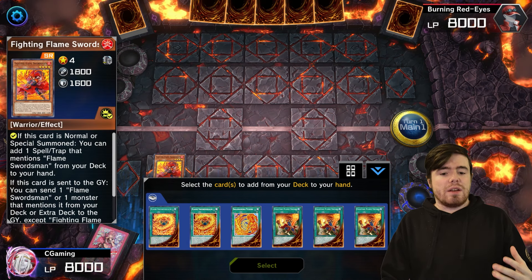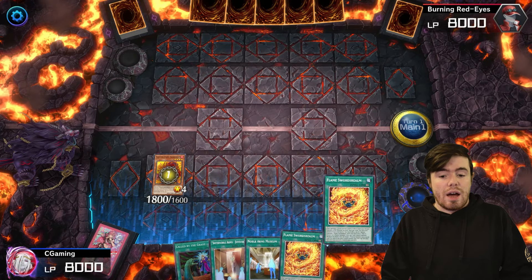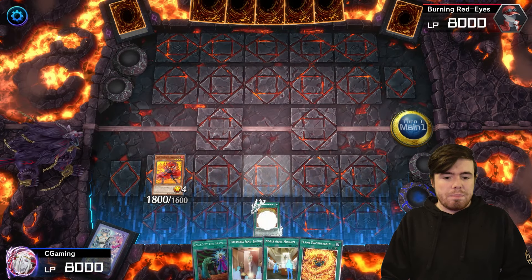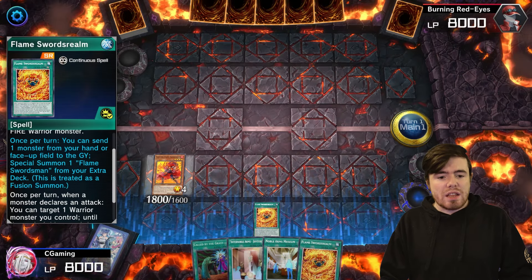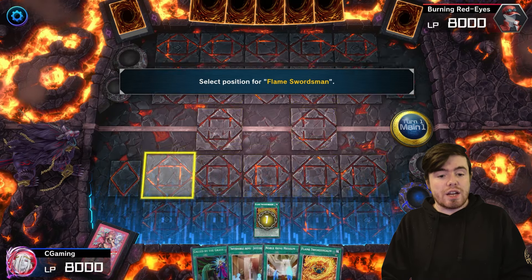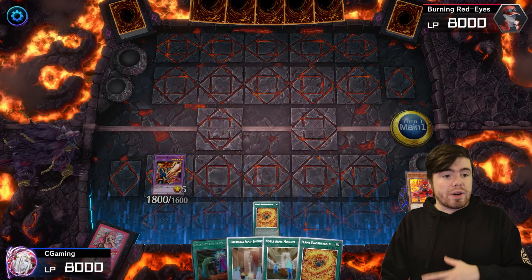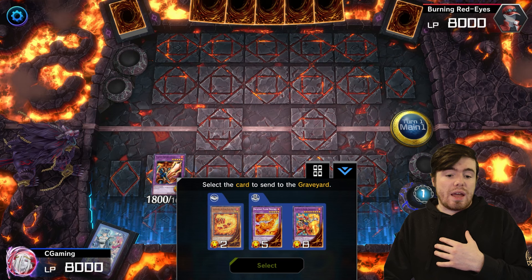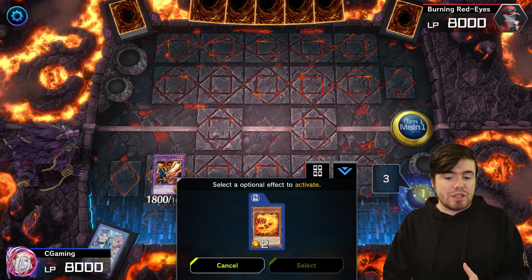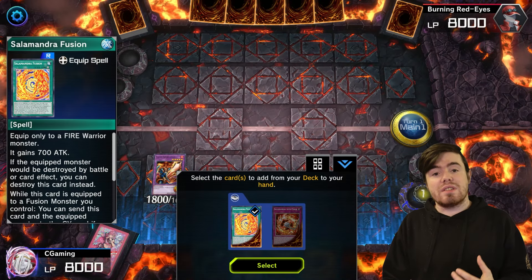Normal summoning the Fighting Flame Swordsman grabs us the Flame Swords Realm. Now we activate the Flame Swords Realm, which sends the Fighting Flame Swordsman to the graveyard to summon the OG Flame Swordsman from the extra deck. That triggers Fighting Flame Swordsman to send a card that mentions Flame Swordsman from deck to graveyard — we send our Salamandra. Salamandra then activates, grabbing us a Salamandra spell or trap — we grab the Salamandra Fusion.